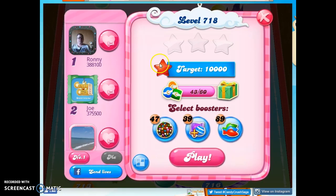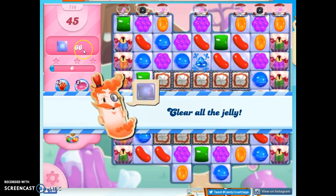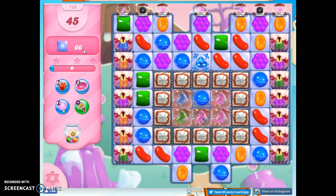Hi friends, this is Suzy, your Candy Crush Guru, here to help you solve the puzzle of level 718, where we have 45 moves to clear out 66 jelly.